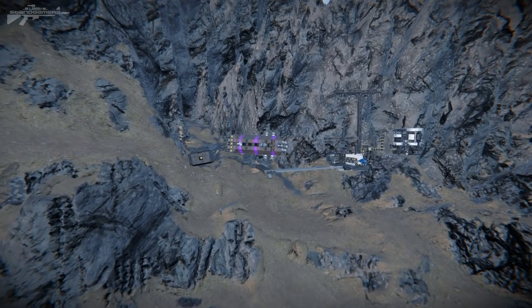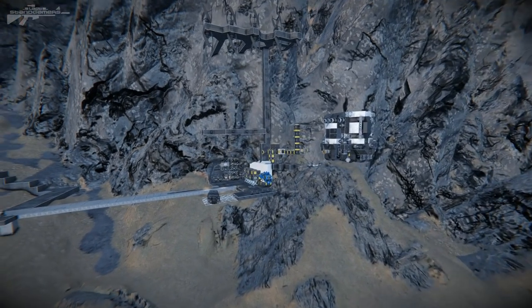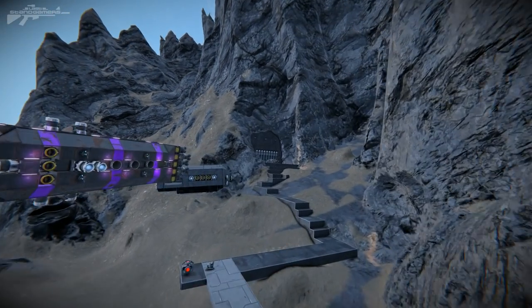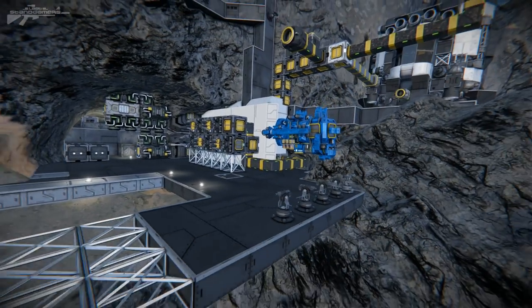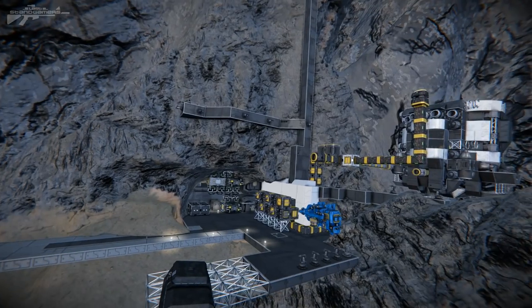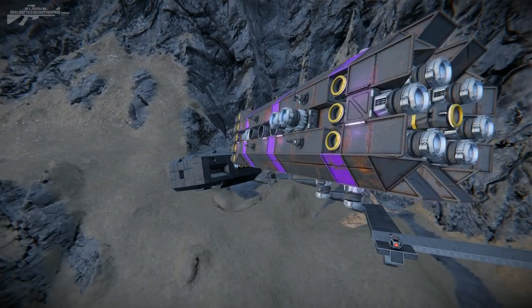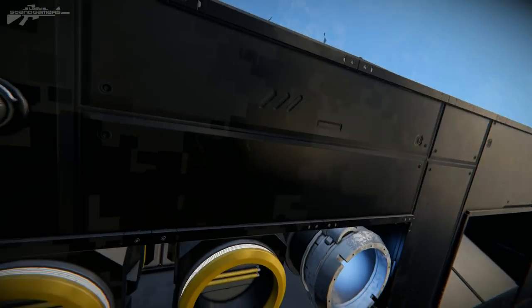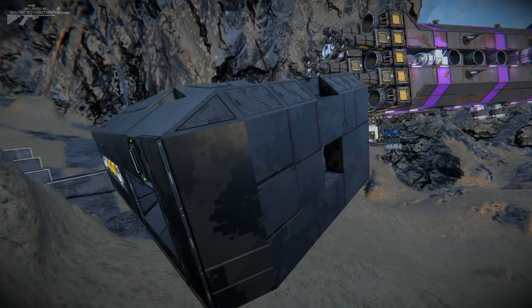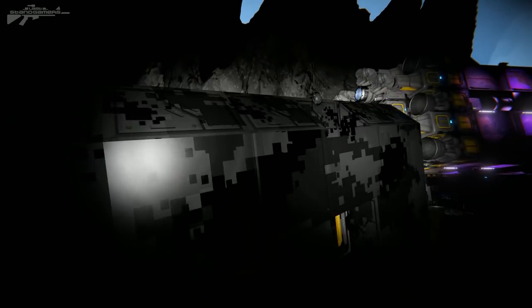Looking around the server there are also smaller bases. Some players decided to build on the surface rather than underground — this is an example of one. They've got segments going underground through bunker entrances but the majority of their production and welding services are on top, sitting right at the bottom of the cave. In my opinion this is rather risky. The main bulk looks like drill ships, fighter-type vehicles, and what seems to be a transport pod with a lot of docking ports — probably a cargo ship to get around the map.